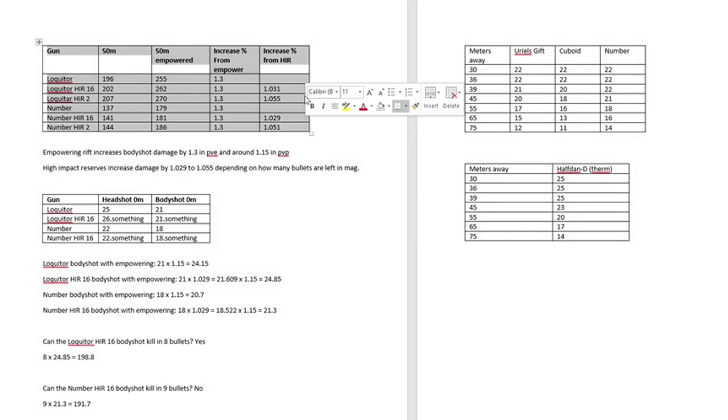Here's the part where we talk about numbers. This chart right here shows the Lockwitter, the Lockwitter when you shoot half of the bullets making the High-Impact Reserve perk proc, and then it also shows it again with two bullets left in the magazine. Keep in mind that as you empty the magazine, High-Impact Reserves does more damage. I also show The Number, The Number halfway, and The Number with two bullets left in the magazine. I shoot Cabal on the Leviathan.